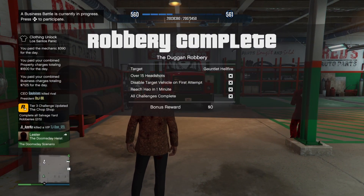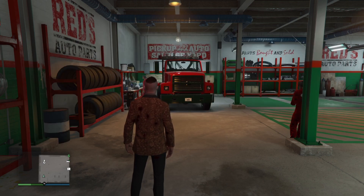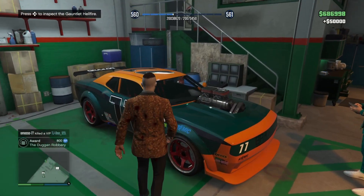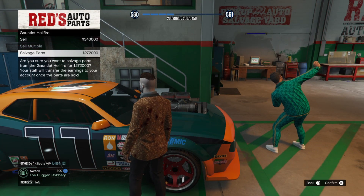The challenges for this mission are: over 15 headshots; disable the target vehicle on the first attempt with the EMP — I didn't manage to do this; and reach Hau in one minute after exiting the arena. If you complete all three challenges, you'll get 10k plus an additional 20k, giving you 50k in total. Hope you guys enjoyed it — make sure to like, subscribe, and check out the Discord in the description. Peace out!